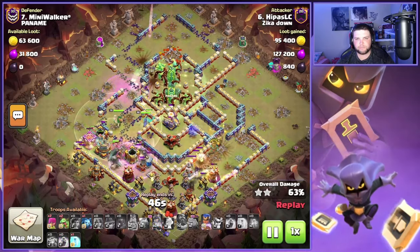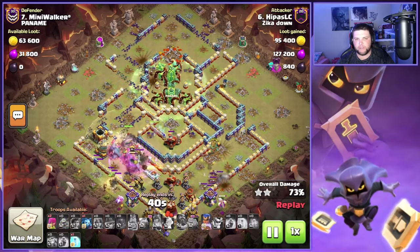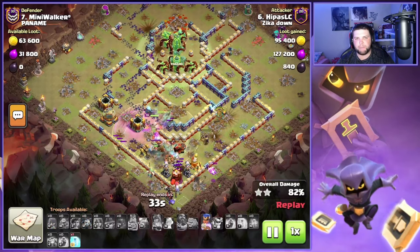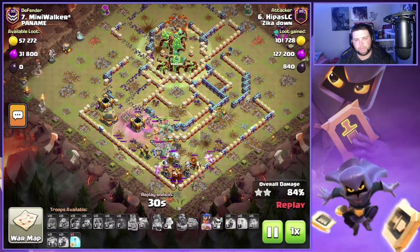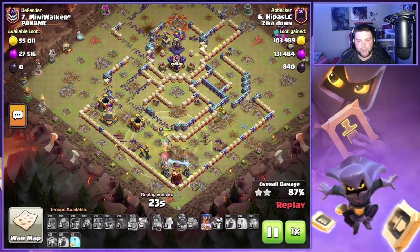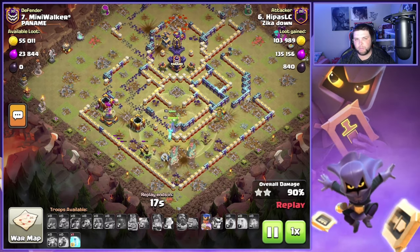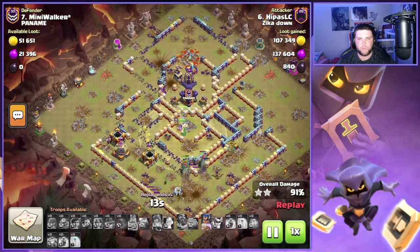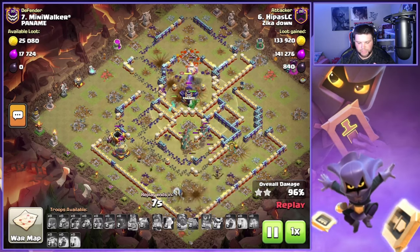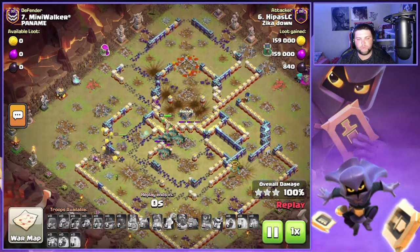Hippas actually uses that second overgrowth spell on the eagle artillery so he can take it down very quickly and not have to worry about that high-defense building while pushing into the monolith at the very end of the attack. That's actually very smart, because then his troops don't get distracted on the eagle artillery and he doesn't have to worry about taking damage from the monolith while trying to destroy that high-defense building. With that invisibility spell tower also being one less thing to destroy, he drops a freeze on it, and the seeking shield on the RC comes through to do some damage. Everything else on the heroes was normal, and he finishes off the triple on the gold storage. Very quick, fast, and dominant attack by Hippas.